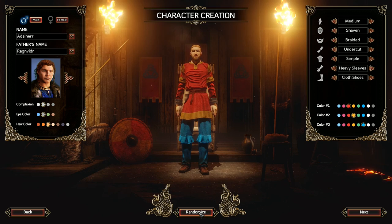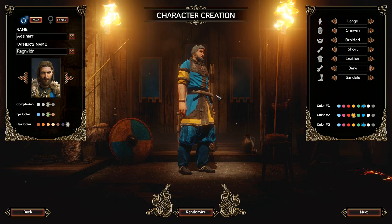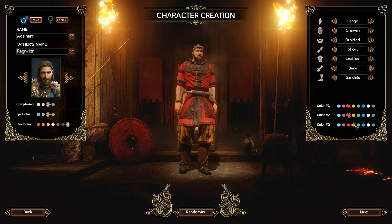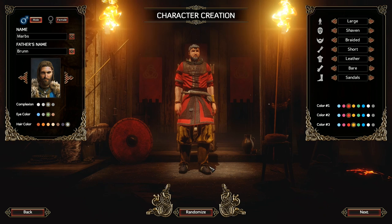Once I see something I like, we'll just randomize a bunch of times. Yeah, that's not too bad. We can make some changes manually if we want to. Something like this — yeah, that seems reasonable. We can change the colors a little bit. Yep, that looks good. Also, the name: Marbs. And we can customize the father's name. I'll just do it a few times until I see something I like. Brun — yep, that seems decent enough and actually pronounceable.